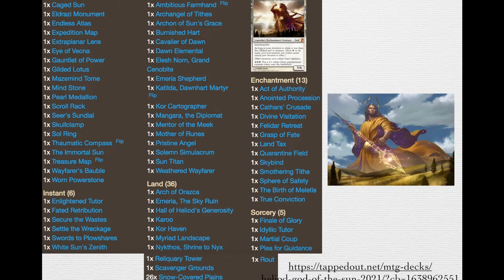Here is the complete decklist. It's available on Tapped Out — I will put a link in the description. I'm not going to go through every single card in this deck, just the ones that I think synergize particularly well with the Commander, or have some unique interactions, or just cards that I felt warranted a bit of discussion — ones that I felt really made the deck click and run smoothly.